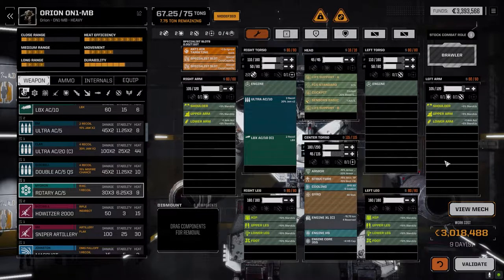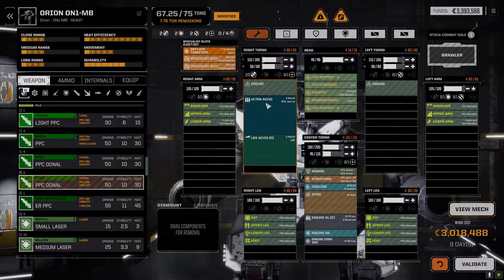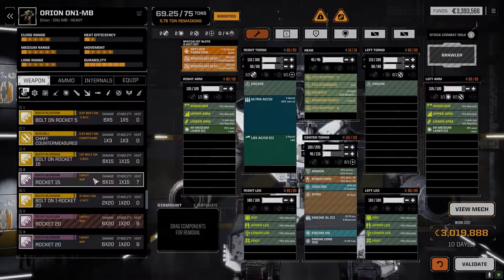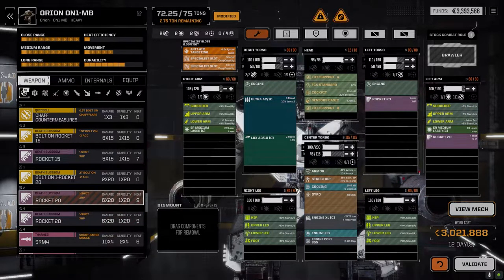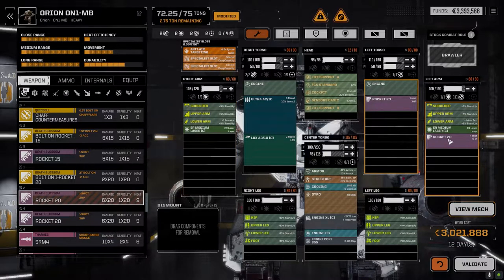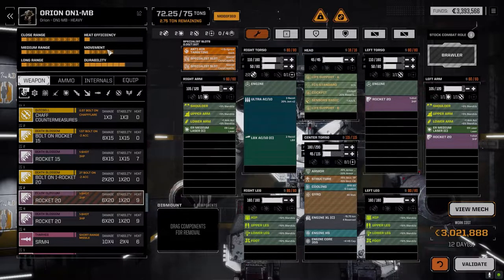We could drop in a pair of medium lasers and a couple of one-shot rockets. We don't need a ton of ammo for each of these — this has got 20 rounds caseless and 10 rounds cluster ammo. We could go a pair of ER mediums to keep the range up, and then for some nice close punch, a pair of Rocket Pack 20s. The alpha strike — I worked it out to be like 460 damage.